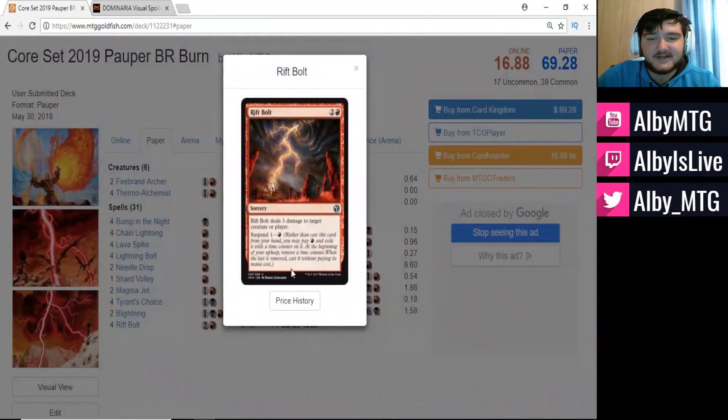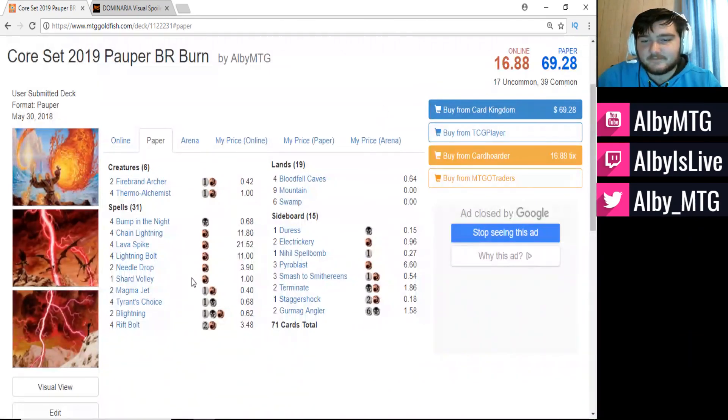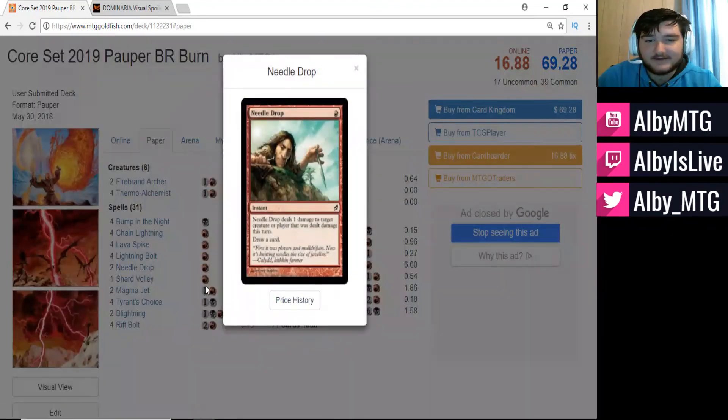We are running Rift Bolt, which has Suspend 1, so most of the time we'll be playing this for one mana — another one-drop. But if worse comes to worst, we can hard cast it for three mana. Three damage to target creature or player, very nice. And then Needle Drop deals one damage to target creature or player that was dealt damage this turn, and you draw a card — so it's one mana, cantrips, and does an additional damage.